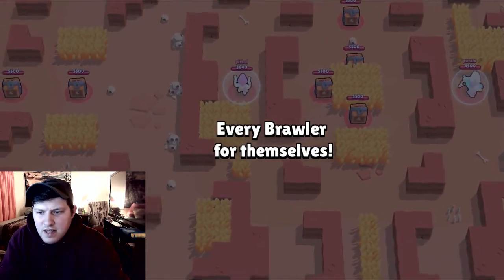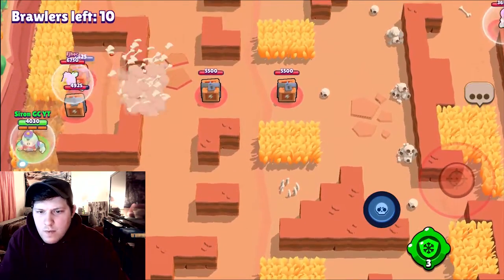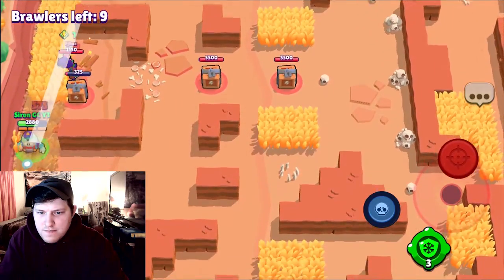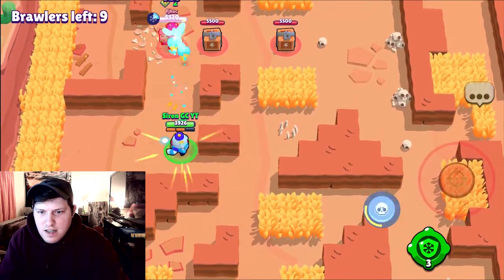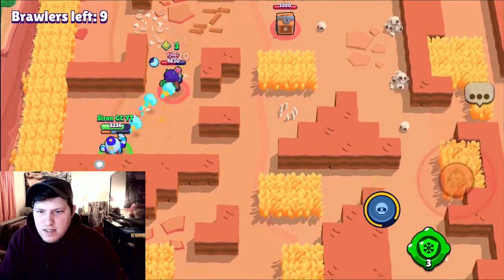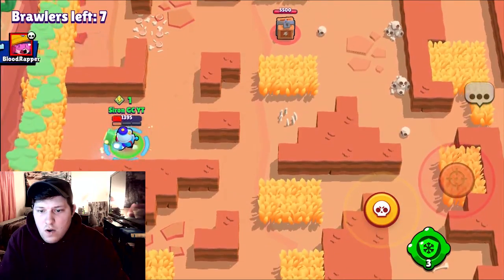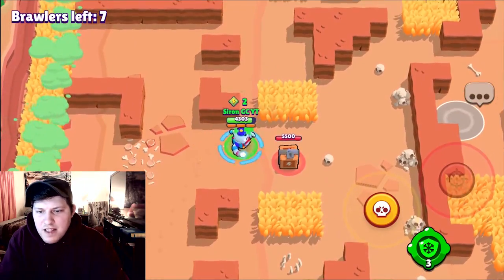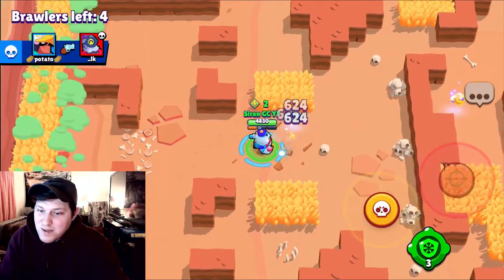Okay, first match of the day. I see a Bea and a Colt on the fade-in and two boxes in the center. We have Lou, and that's a Rosa. I don't know if we want to fight that Rosa right now. Yeah, she sees us — she definitely sees us. We can build ult if nothing else. Goodness, her range is crazy. And we got the Rosa just like that! Man, don't underestimate Lou.